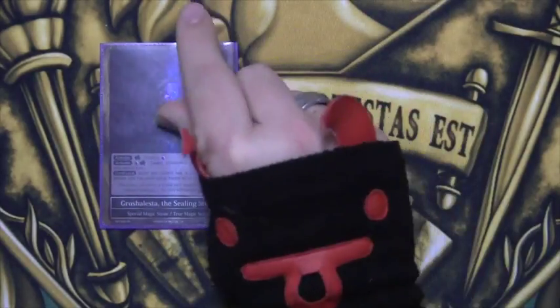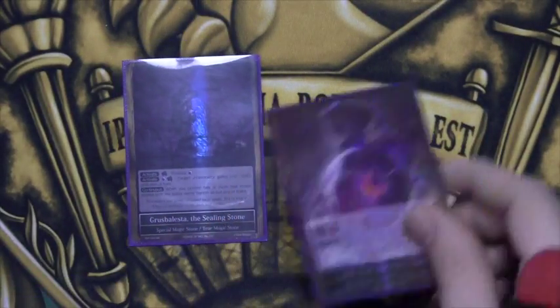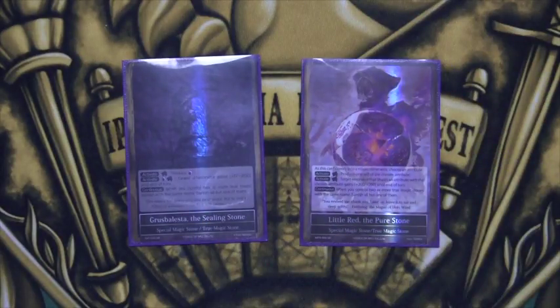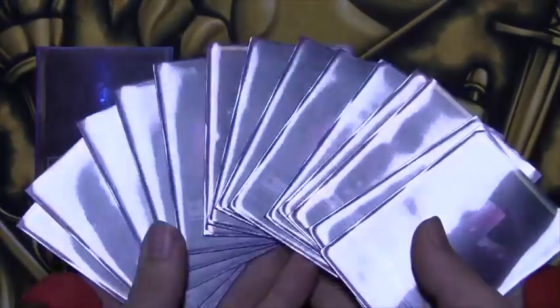Going into the stones, we play one Grusilda just to be able to deal with J-rulers a little bit easier with Dark Purge, and a little Lapis stone, because sometimes you want to get around spells like that with little red and then do some shenanigans with pumping to finish off damage.